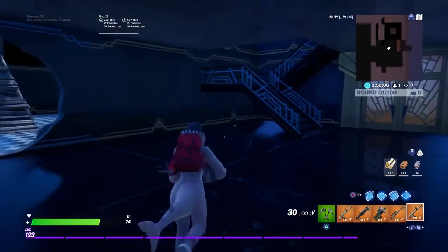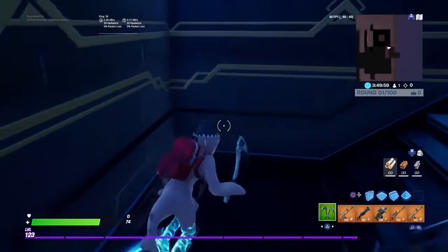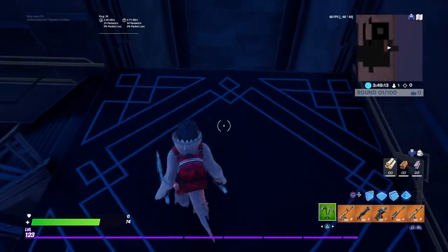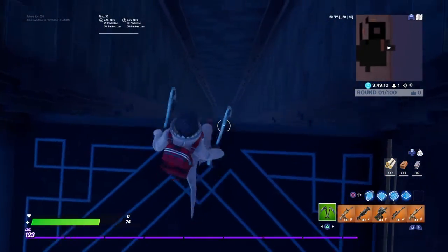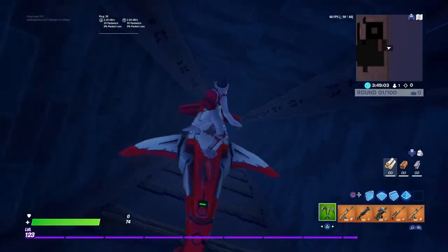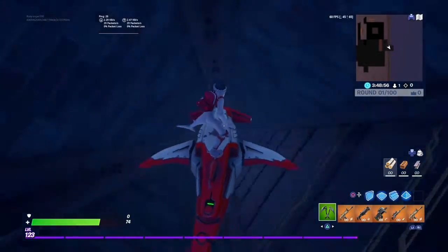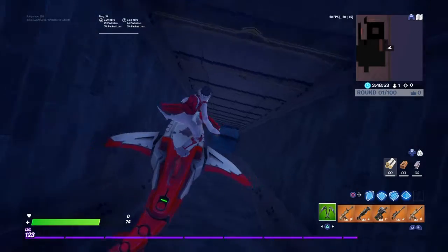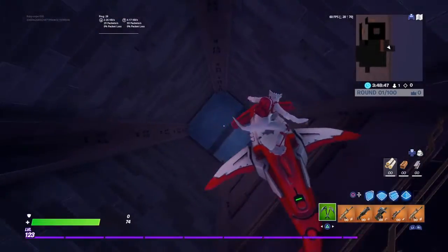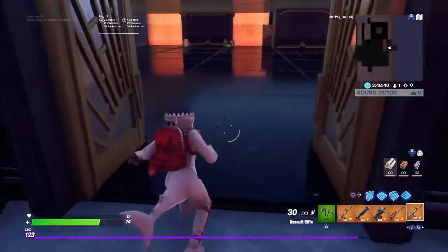I'm going to show off the glider now. I just got the slowing effect from the mutator zone, so let me go up these stairs and demonstrate. This is the new glider — unfortunately I don't know its name either — but you can check the item shop. It should still be there; it was released yesterday at time of recording. The color scheme is awesome. It's in the shop alongside Surf Witch and another one I can't recall.